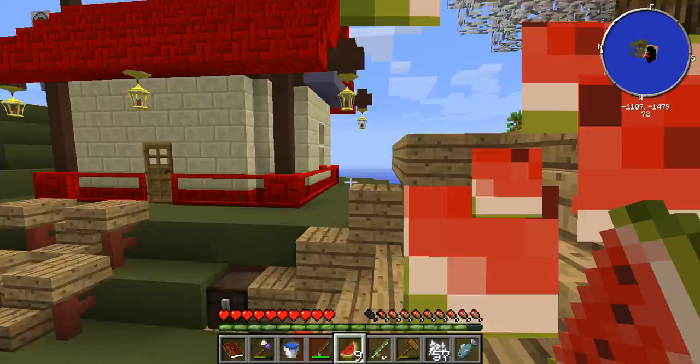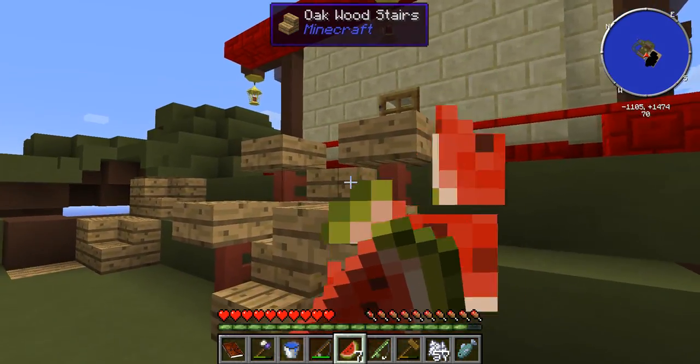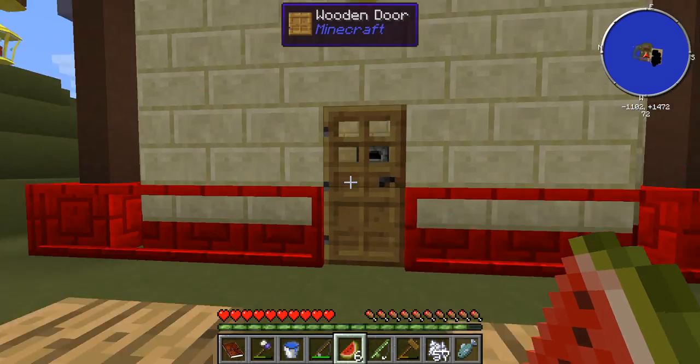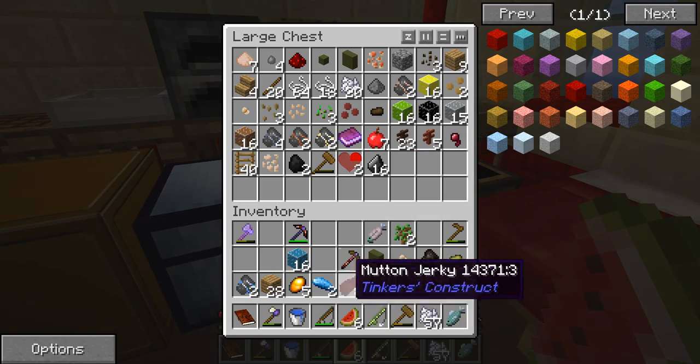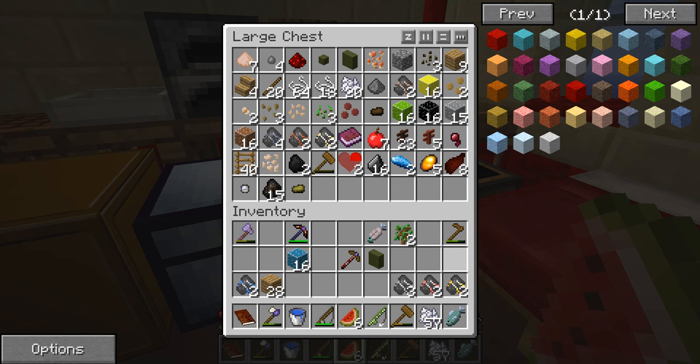Food is really annoying to get in this game, unfortunately. So let's go ahead and make some crooks really quickly. I also want to put a few things into this chest that we're not gonna be using. We have all these really cool items, which I'm pretty happy about.